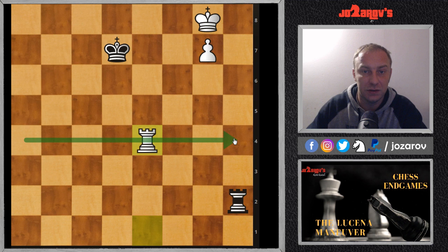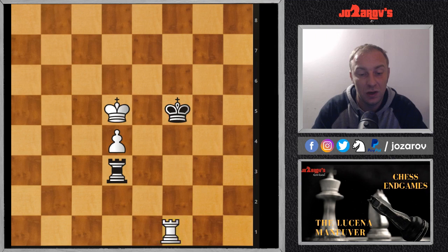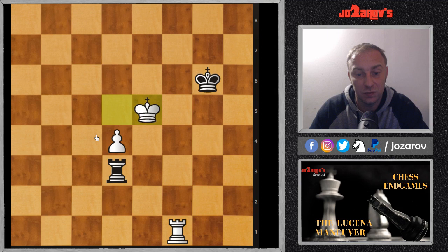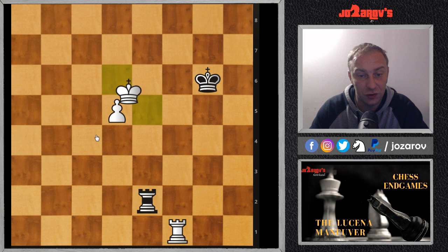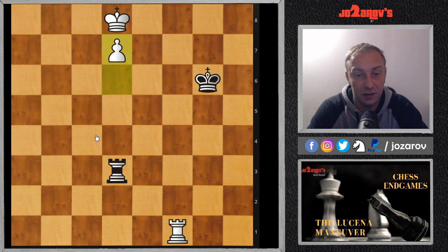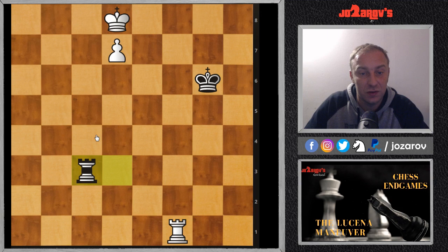Now let's see a more complex line. It's the same position but the pawn is only on the fourth rank. Again, the first priority is cutting off the opponent's king. After king on g6 we simply move forward. On d5, your opponent can check you but we just keep moving forward. After those checks, we push the pawn to the seventh rank and we have the Lucena position again with the possibility to apply the Lucena maneuver.